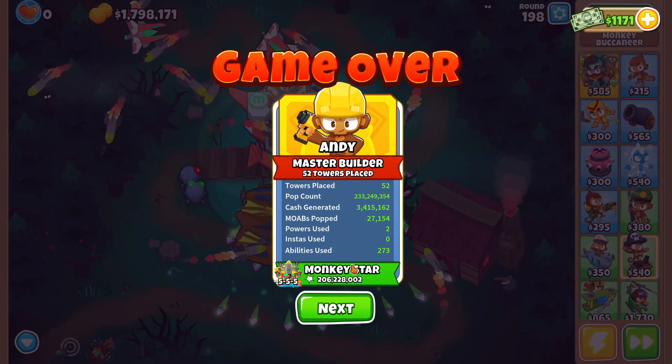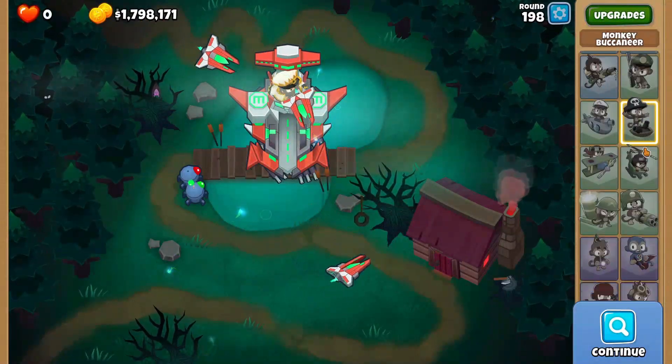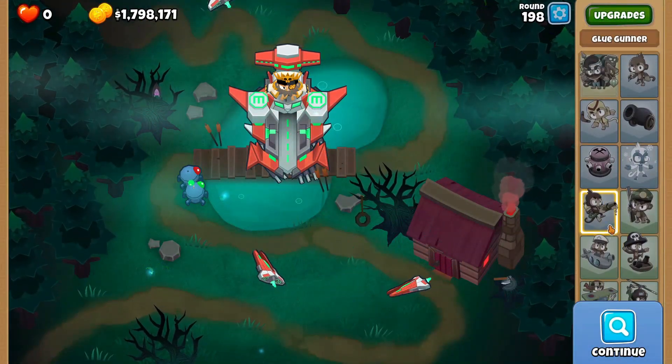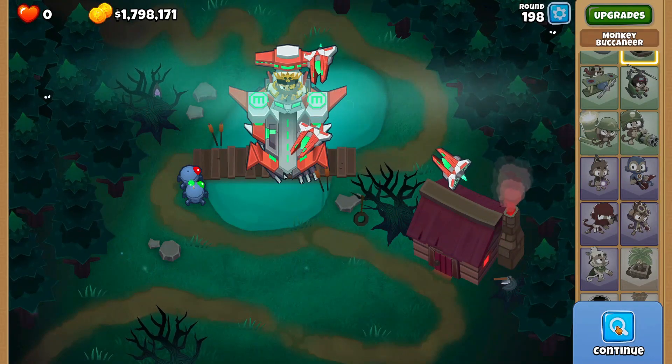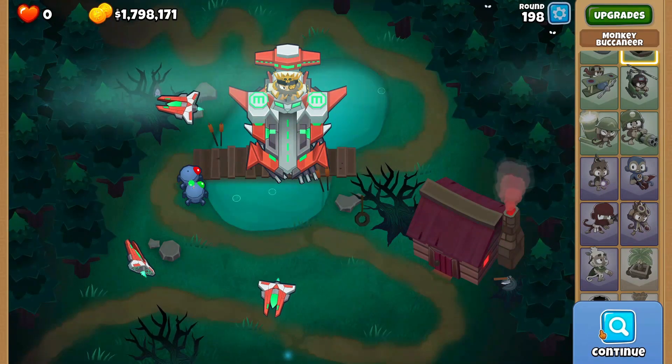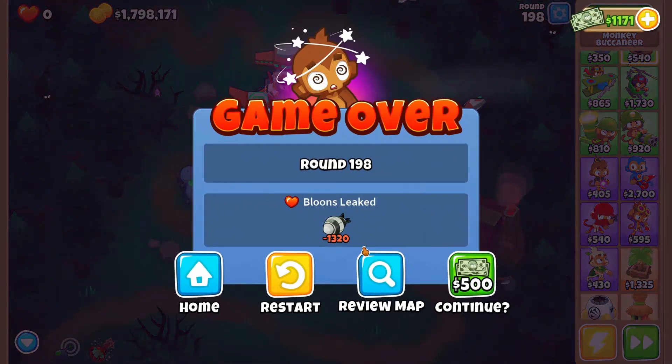Sorry guys, I was eating some apples — but looks like he falls at round 198. That's two rounds below the ninja paragon, so the ninja paragon is actually a lot stronger than you might think. I thought the Monkey Buccaneer was gonna be the strongest one but the ninja one's actually better — amazing to know. If you enjoyed this, hit the like button, sub, and leave a comment — I always respond. Hope you guys have an amazing day, peace!